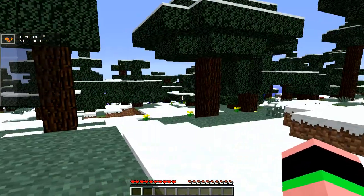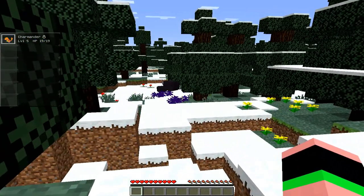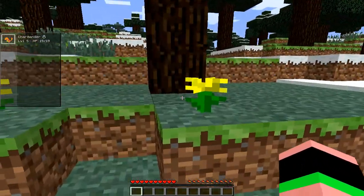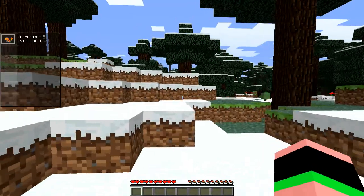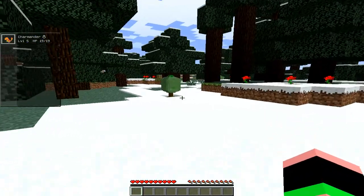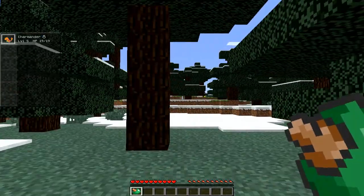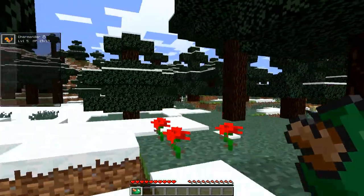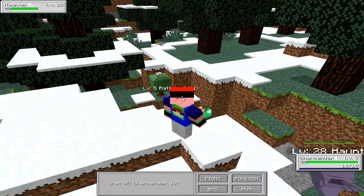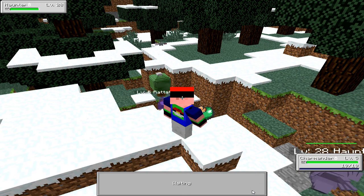Oh my goodness, it's some Gastlys - that's just too cool! What's over here? Oh, they're Magnemites! And what is this guy? Oh okay, I guess you can break that. There we go - a green apricorn. I think these are used in the crafting of Pokeballs and all that good stuff. Oh wait, what will Charmander do? What am I fighting - a Haunter? Oh god, please let me run.